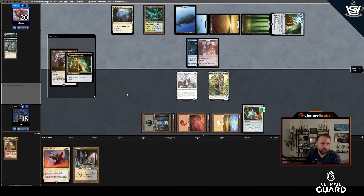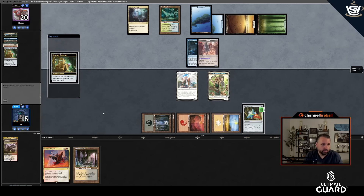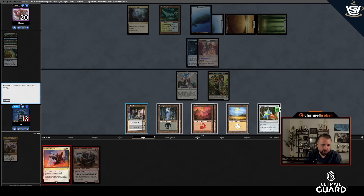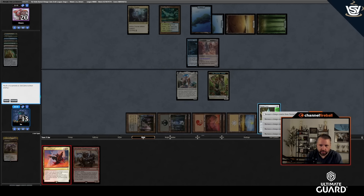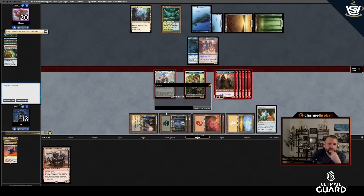They wanted to just keep recasting the Coat — it'll just take me a little longer. No reason to exile the Pest Infestation. They discard Parallax Wave — now I just slam 4th Yorion for six. Broadside Bombardiers is also nice. Attack with everything except A-Johnny. There we go — 1-0. Let's keep going.